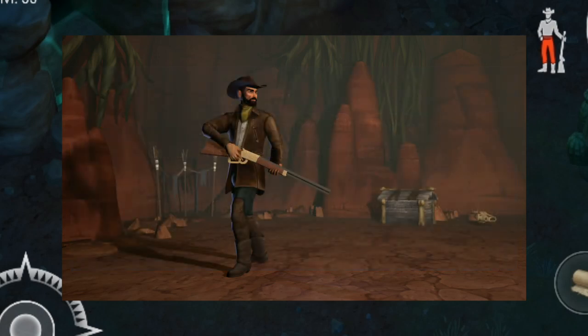Here's the character standing in the Spirit Cave holding a Winchester. You can also see a chest here. Maybe there will be a final room like in Grim Soul — like in that dungeon — and probably there will be a boss.